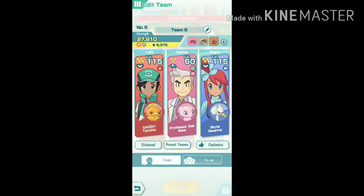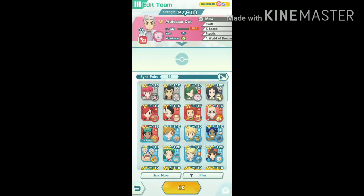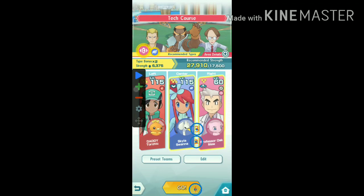So put Skyla in the middle, and let me get the auto clicker. As you guys have seen in my older videos, this is the configuration we use. If you want to learn about this configuration, I have put a link in the description for that video.